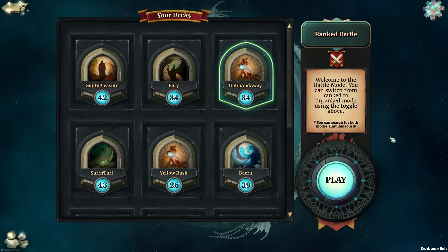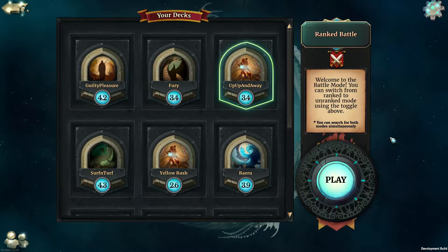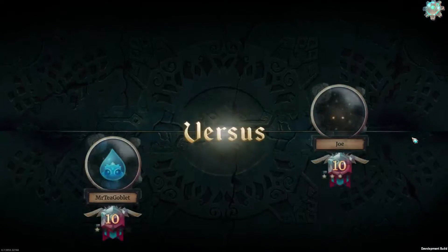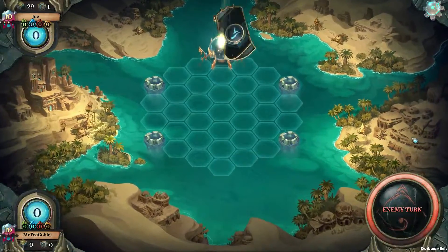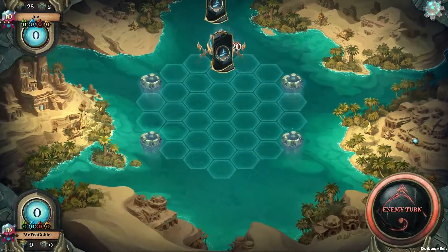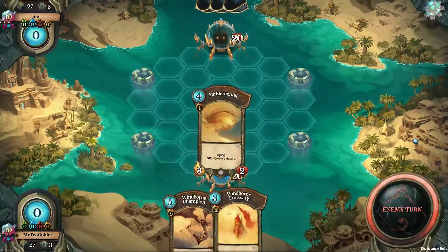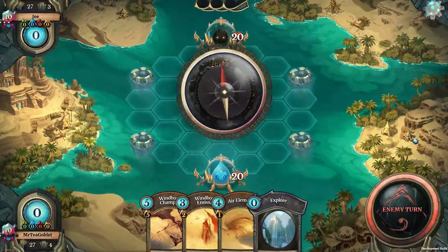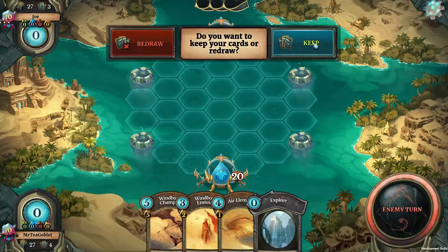Hello everybody and welcome back to Ferial. We're here to play another game and I'll be sure to put a link to the deck description in the description of this video below. So let's go! We have found ourselves a game — we get to go second, which means air elemental on turn one, so that's great. I think we'll absolutely keep this hand.